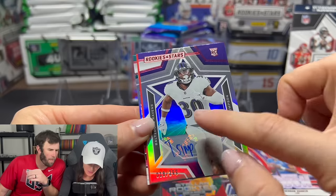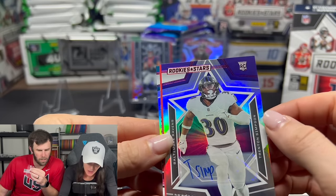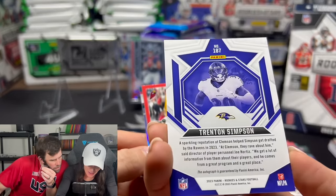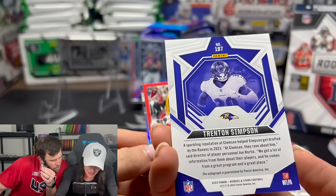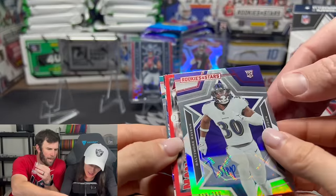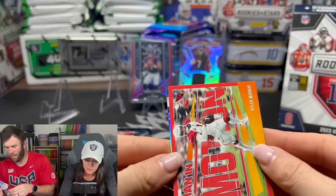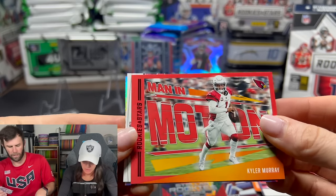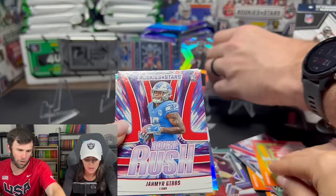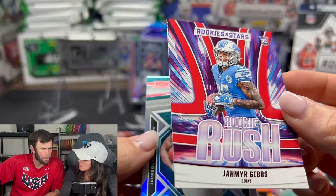We did get an auto! Trenton Simpson — not immediately familiar with him. Let me guess — number 30? He looks like a defensive player, maybe linebacker. Clemson, drafted by Ravens in 2023. Number 18, out of 299. Hey, we hit an auto! Now is this more than 250 points? Baltimore Ravens might be trending in the right direction — they had a great season.